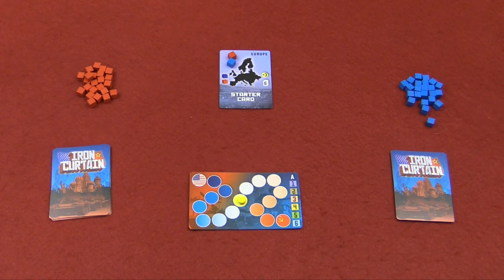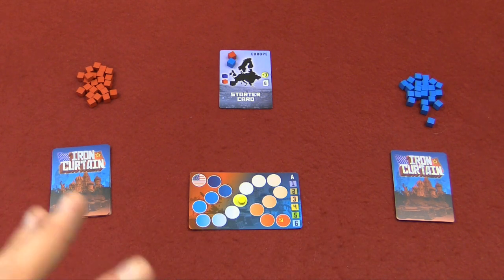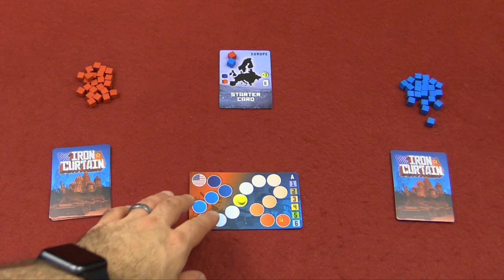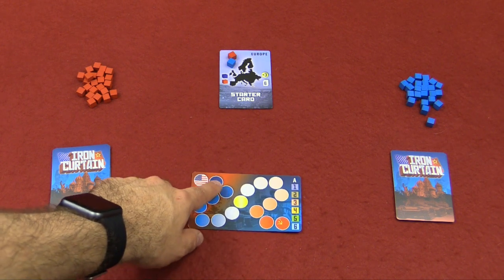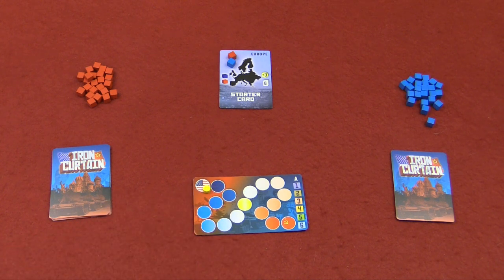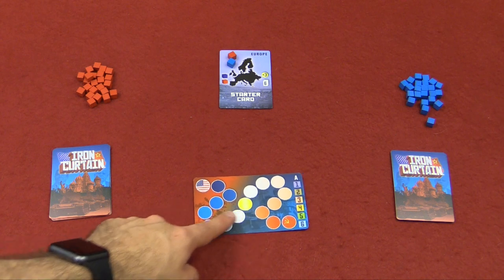Aside from the rulebook, this is everything that you get in Iron Curtain. There are nine cards for each player — they're all mixed in, so there's not specific cards for each player. There's a starter card, there's a scorecard, and then you've got cubes for each player. Red is USSR, blue is the United States. The idea is to score points, and as you score points for your country, you're going to be moving this tracker towards your flag. If the score marker ever reaches one side or the other, the game is immediately over and whoever did that wins. Otherwise, you play through two rounds and two final scoring rounds after that, and whoever is closer to their flag will win the game.